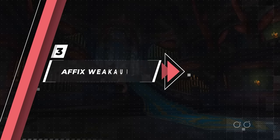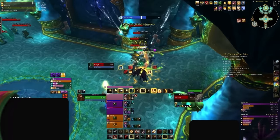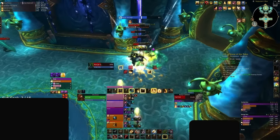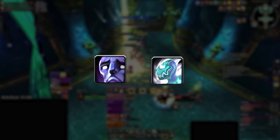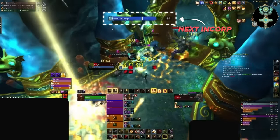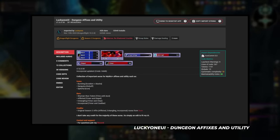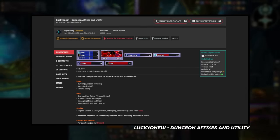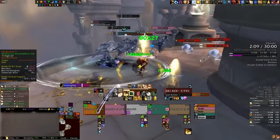Now that we've made dungeons easier to handle with some dungeon weak auras, let's discuss affixes. Affixes can be troublesome if you're unprepared for them, and the introduction of Incorporeal and Afflicted has made them more relevant than ever as they demand specific control. Fortunately, LuckyOneUI — a talented developer — has assembled a comprehensive package that tracks every affix and even predicts affixes that operate on a timer, such as Incorporeal, Afflicted, and Entangling.